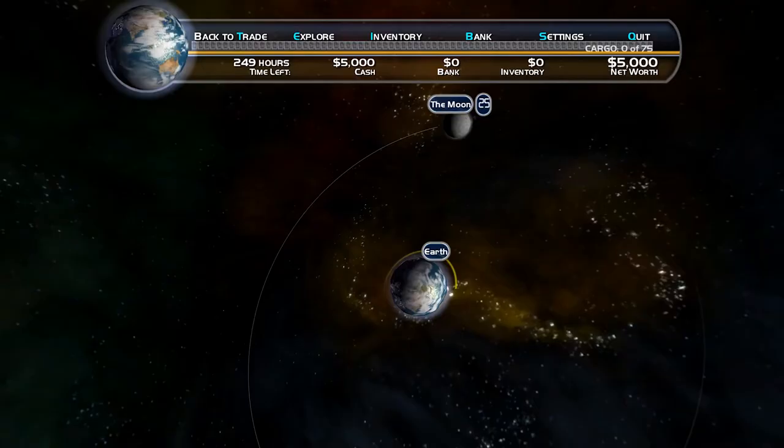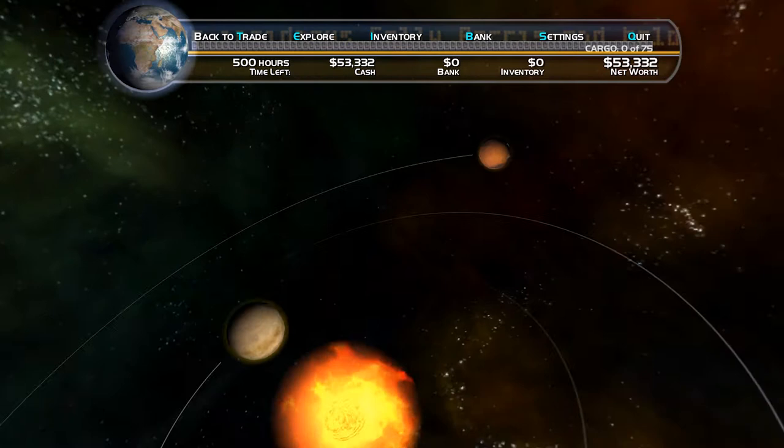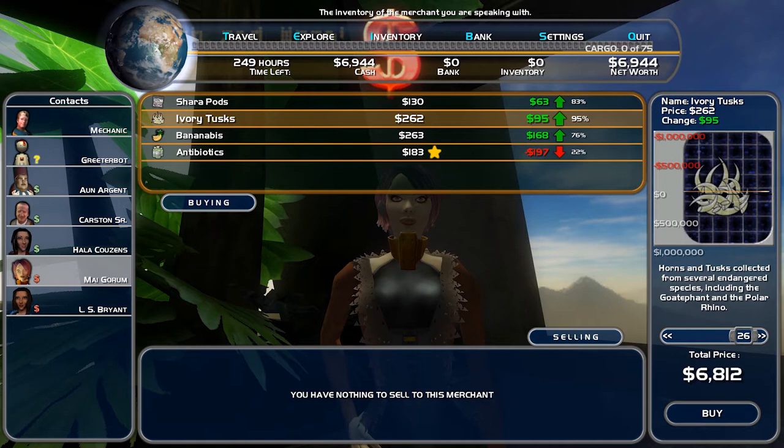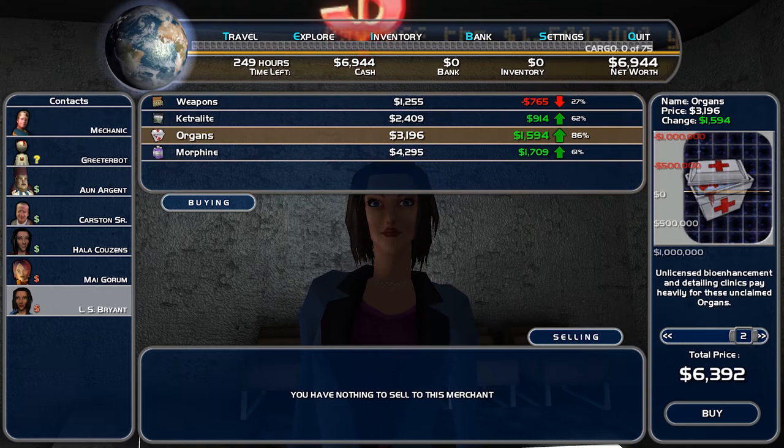Once you have access to your ship you are then able to travel from earth to the moon and later on to the further reaches of the solar system. Your goal is to pay attention to the ever-fluctuating market prices — buy low and sell high. The trading mechanics are so straightforward within the early game that it is almost guaranteed that anything crashing in price will recover by the time you get to the next port.